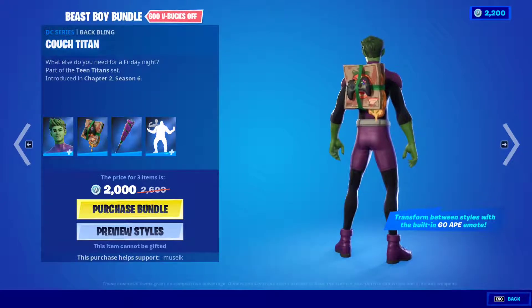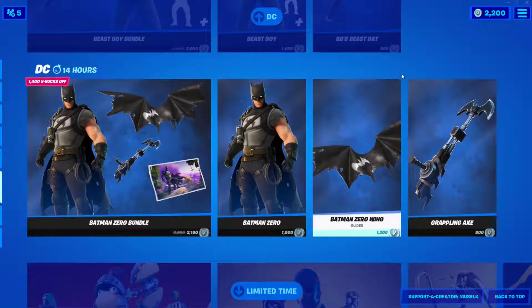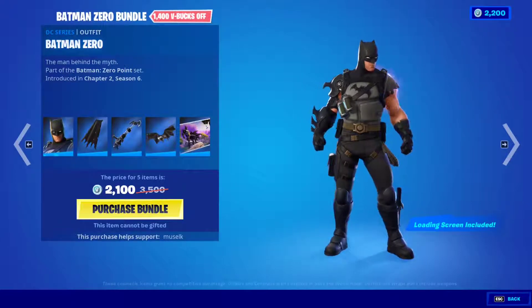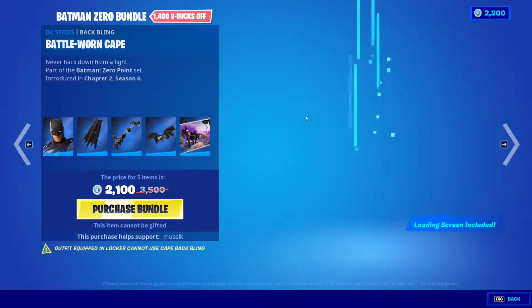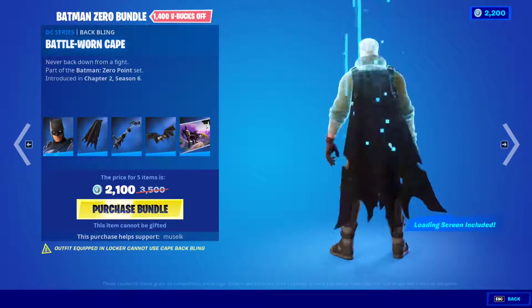The Batman Zero bundle is still available. It's from the collaboration between the Batman comics universe and Fortnite. This is a rugged Batman with a tattered cape, and I absolutely love the glider — it's one of the coolest gliders out there. It also comes with its own loading screen.